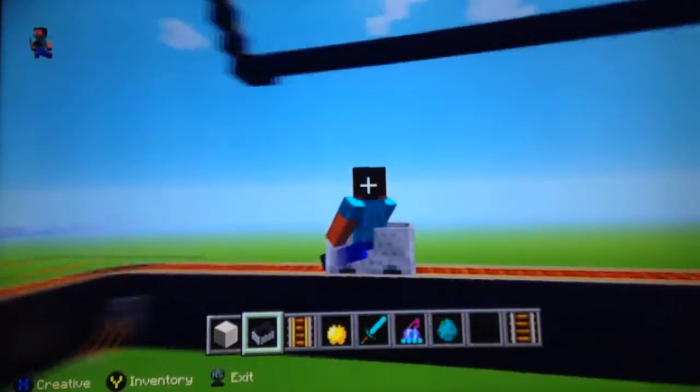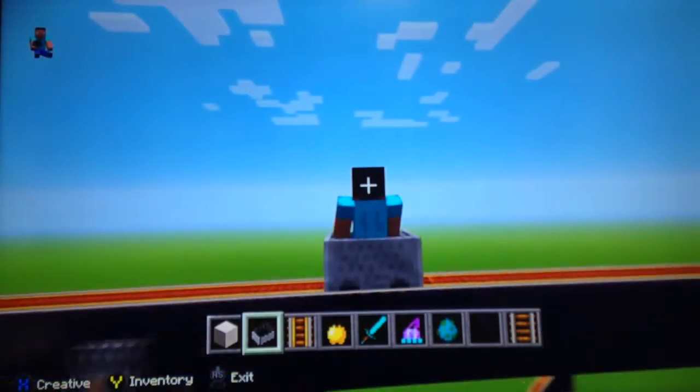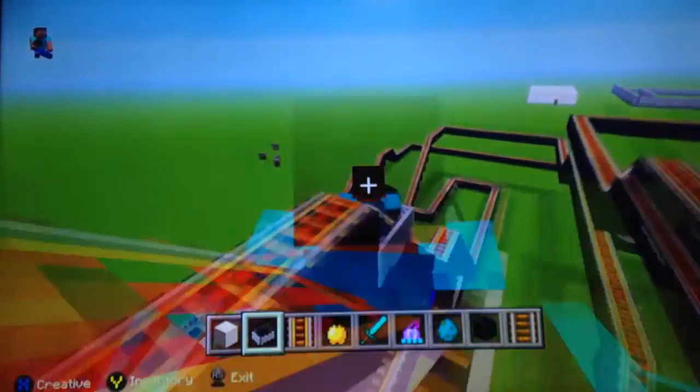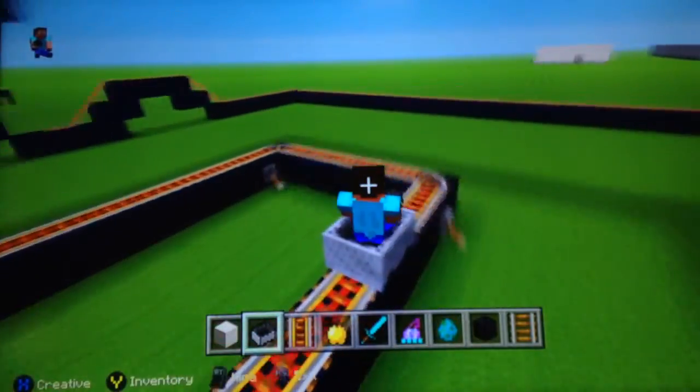Now this is kind of glitching — for whatever reason it's going so fast that it's going into like a first-person view, then into a third-person view without me pressing any buttons. That's pretty weird, I don't know why it's doing that.